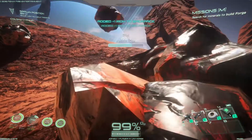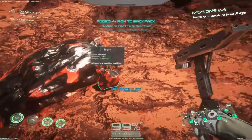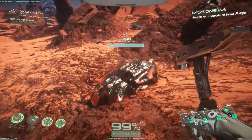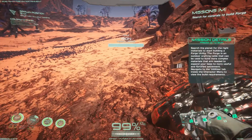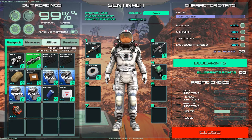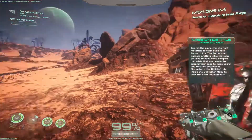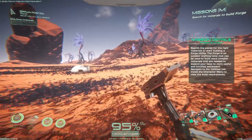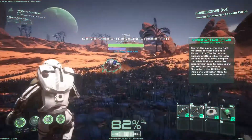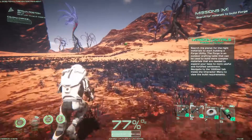So I assume I whack it with the chisel. We are very strong apparently — just a couple of whacks with this chisel and that whole rock is gone. Search the planet for the right materials to start building a forge utility. The forge is an outdoor crafting table that can be used to build more complex materials. Now apparently we can also have this guy do stuff for us, but we'll talk about that later. Whoa, there's like dudes over there — I'd better equip my assault rifle.